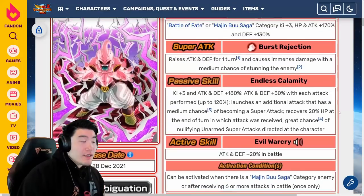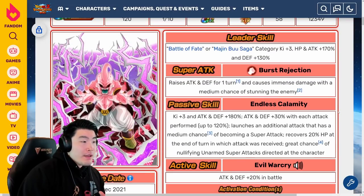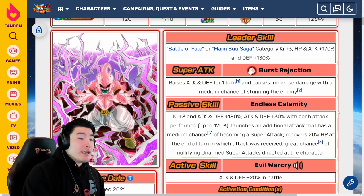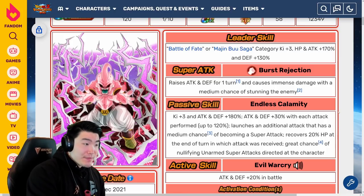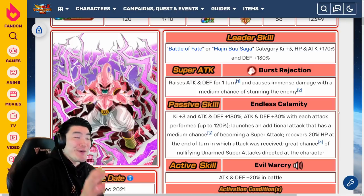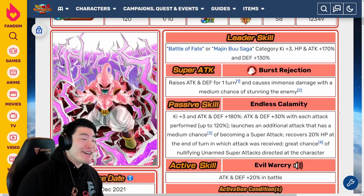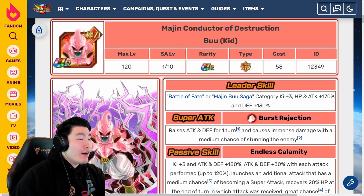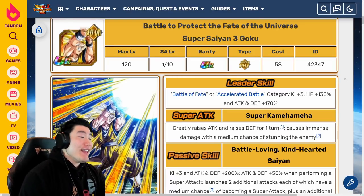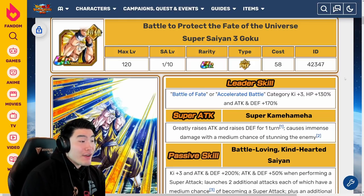Even though initially the Kid Buu doesn't pop off the page as much as the Super Saiyan 3 Goku — because he doesn't have a transformation and maybe the numbers initially don't seem as big — believe me when I say this guy is also insane, ridiculously awesome. So both of these units are monsters. Both are units that I personally want very, very badly, and I'm really excited for the celebration.